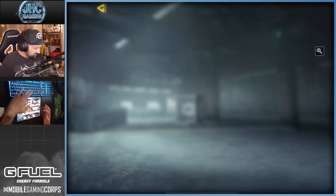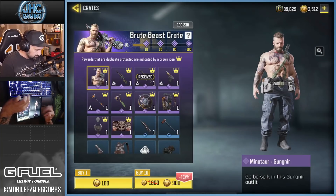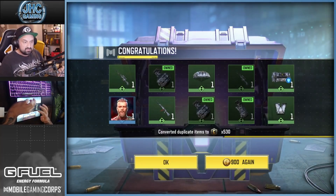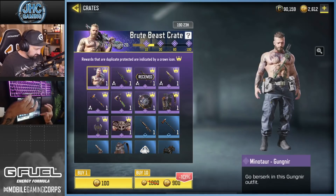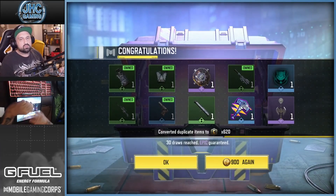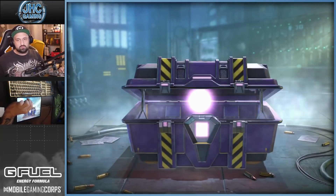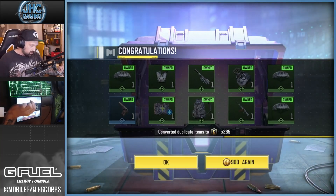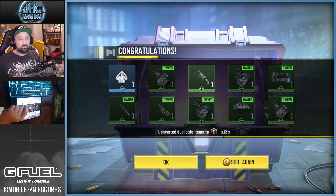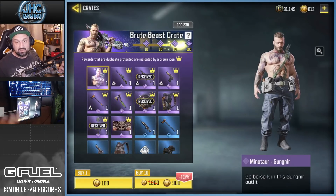It's guaranteed epic at 10, 30, 60, and 100 crates, so it can get expensive. Give me some luck — no epics, need to drop some epics here and there. Alright, that's two — so we've got three epics at 30 crates, seven remaining. This is my last 10 crates on this CP budget. We're wrecked — got the emote and a bunch of greens. I have to buy more CP and keep going.